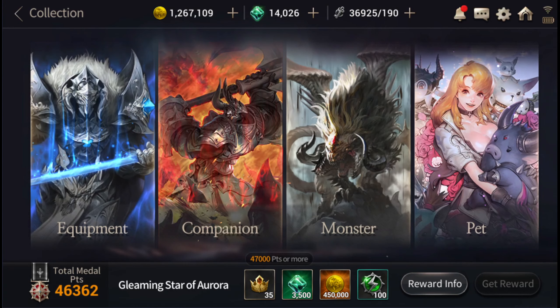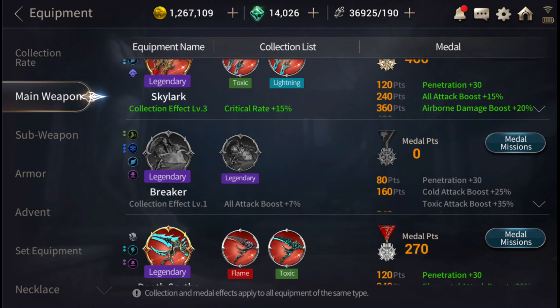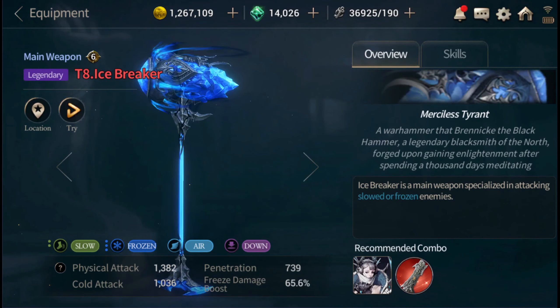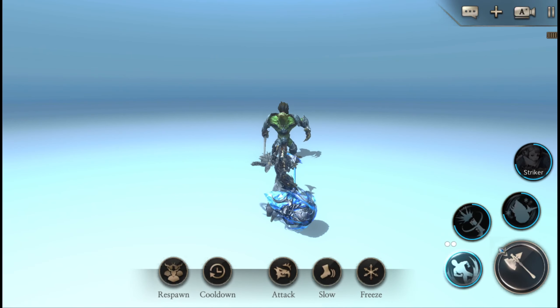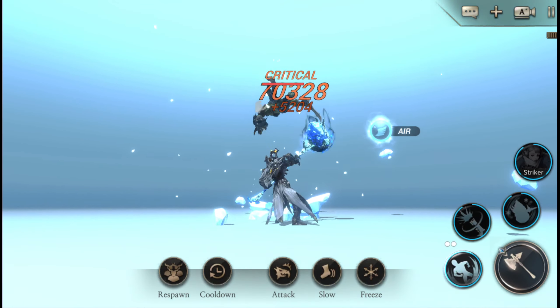Hopefully you guys are doing better and having more luck getting whatever equipment you're after. The new one, as you guys know, is the ice breaker right here. It's something I may want to get because it just looks really cool — lots of CC in the weapon itself. Let me show you guys that real quick before we head out.